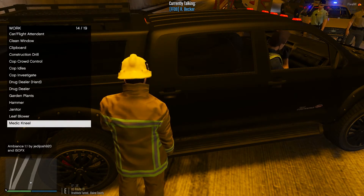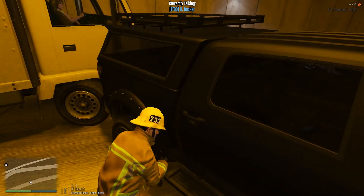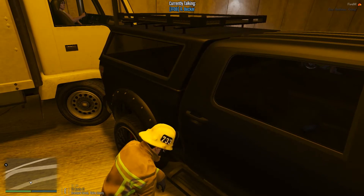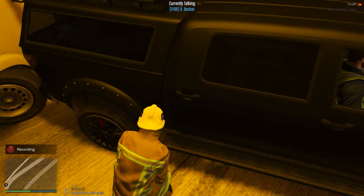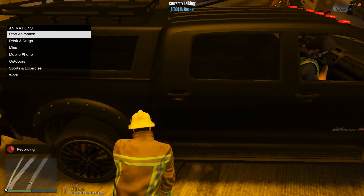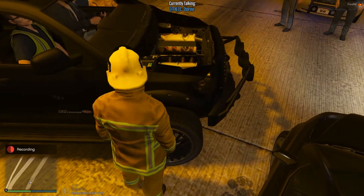Grab his seatbelt and yank it to get it to lock, and then let it come tight. That'll hold him up against the seat for us until we're ready to cut him out. One strong tug of it should be enough to get it to lock. Alright, let's get up here. Keep on working to him until we have the next patient extricated.